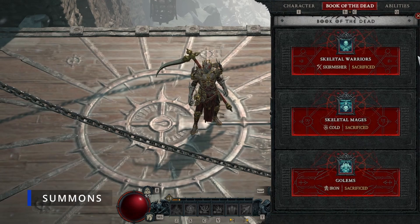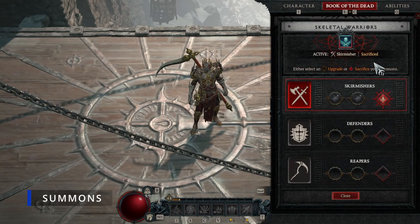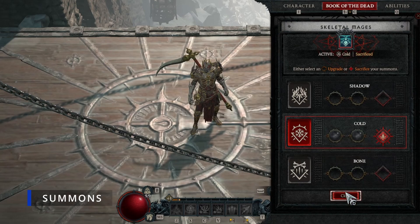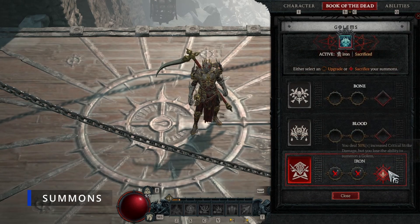For the Book of the Dead, you don't want any summons - you're going to sacrifice all of them. Sacrifice the Skirmishers to get 5% critical strike chance. For the Mages, sacrifice them to get 15% increased damage to Vulnerable enemies. For the Golem, sacrifice the Iron Golem to deal 30% increased critical strike damage. Summons are a little weak from 1 to 50; this bone build is super strong and goes through everything fast. You can run this build to 50 and then switch to summons if you want, but this is the quickest route.